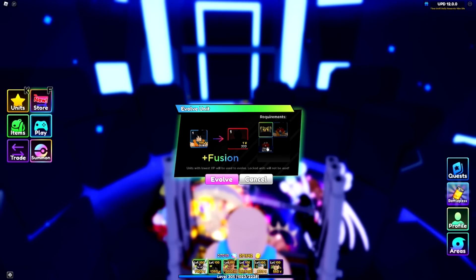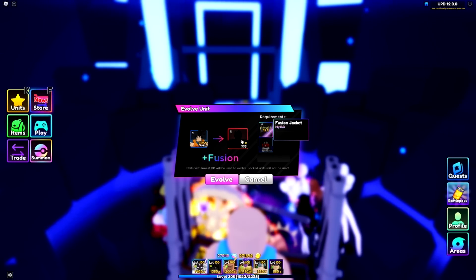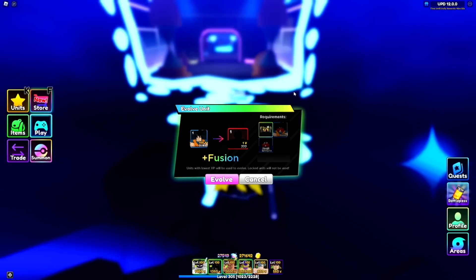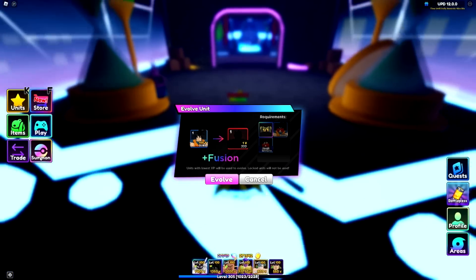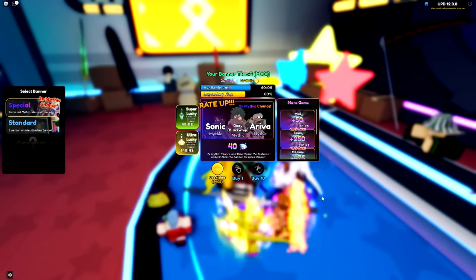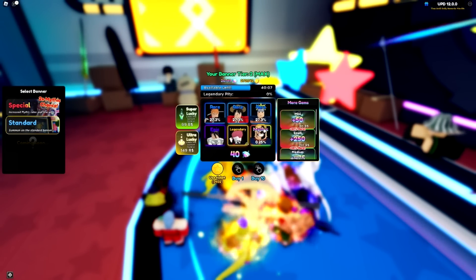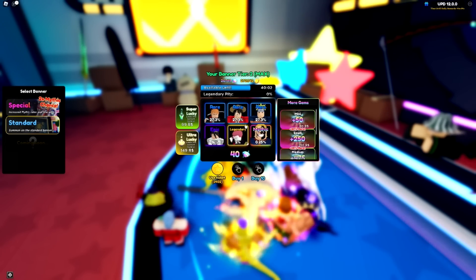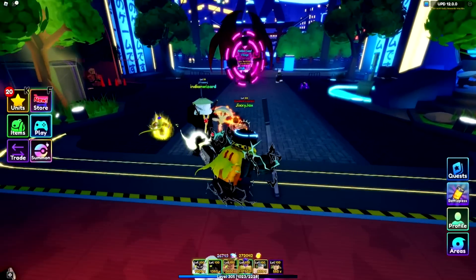You can evolve Goku and Vegeta with the jacket to get a secret unit, so we need 15 of each. I already have one of each - let's see if I can get lucky and get the rest without spending all my gems. Another Goku, another Vegeta - that's two of each. I'm not sure if this is worth doing right now or if I should wait for them to pop on the standard banner since the chance is much higher.